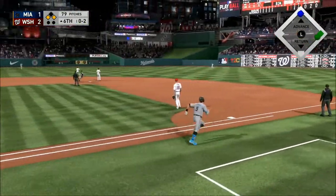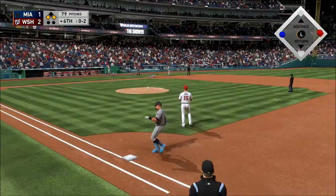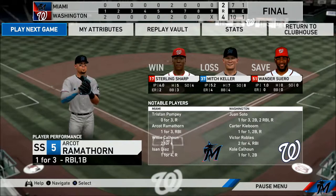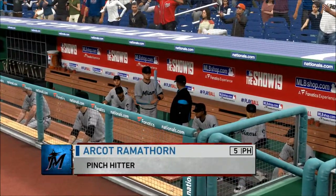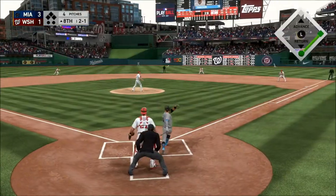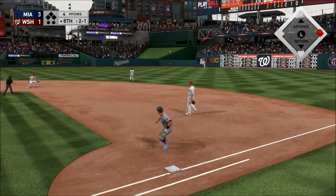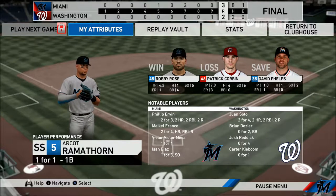That's a base hit into center field, and they are on the board as the run scores from third to cut the lead to 2-1. Sharp burns win number seven. We're going to have a pinch hitter to start things off here in the top half of the inning. Line drive — that's a base hit into center field. With that, the Marlins get a good start to the inning with their leadoff. The Miami Marlins wrap up their 20th road win of the season.